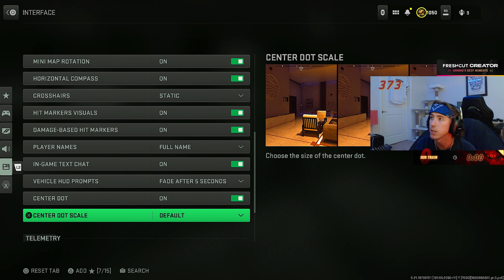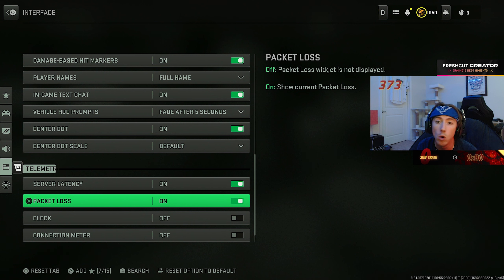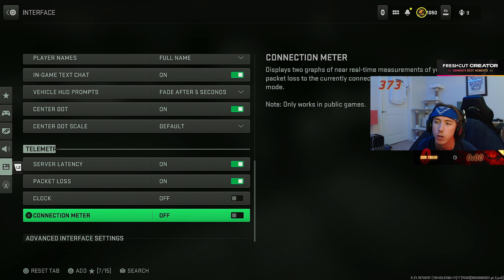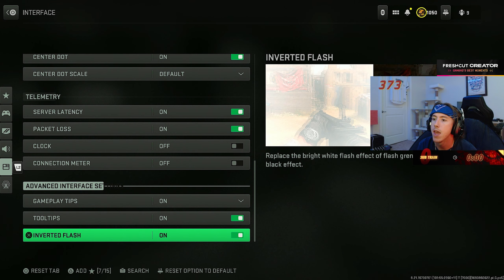They won't show on your minimap but they will show as a red dot on your compass — definitely something you want to have on. I still haven't fully trained myself to look at the compass and call out using cardinal directions — that's more of a BR player habit. Hit markers on, especially damage-based, so you can tell when somebody's dead with the red X. Center dot — I don't really need it since I know where the center of my screen is, but if you're working on your centering, it's beneficial. Use the smallest one so it doesn't take up much of the screen.